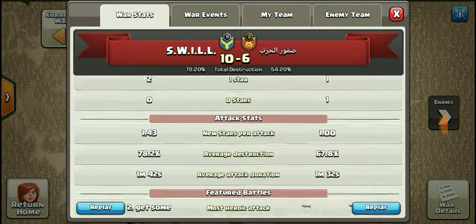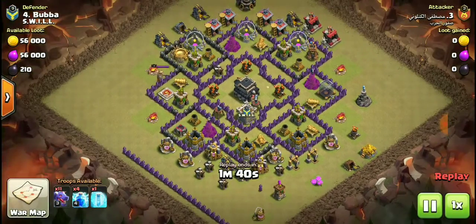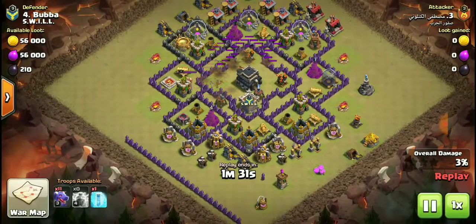Now let's look at the heroic defense, which goes to Bubba. This is Bubba's base — a brand new town hall, fresh town hall nine. He's amazing — fresh town hall and the base isn't even fully developed.